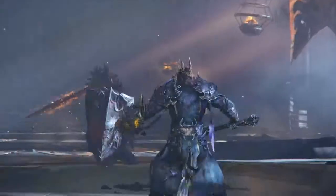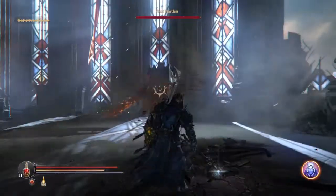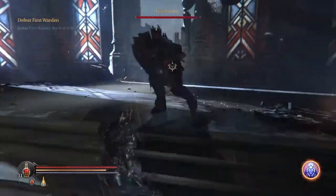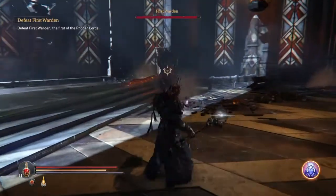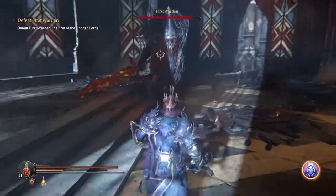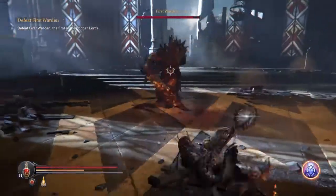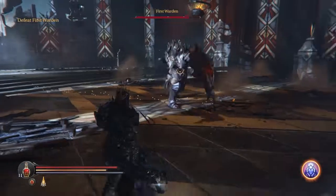Now that we know the First Warden's moveset, it's time to look at the footage from my fight — and I was not off to a hot start. He charged and shield bashed me, but fortunately it did not do any damage. The best way to defeat the Warden is to be patient and wait until he does the sword slam. The Warden will not move for the duration of the shockwave. When immobilized, hit him with a running heavy attack, then run or roll away. Don't get too greedy and try multiple attacks — wait for the next sword slam and repeat.